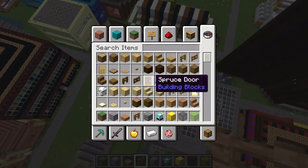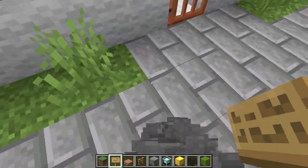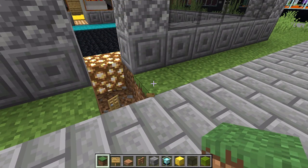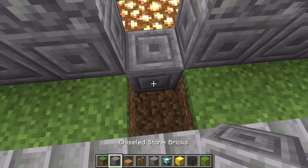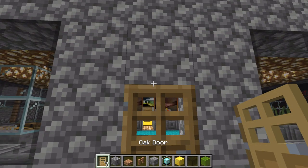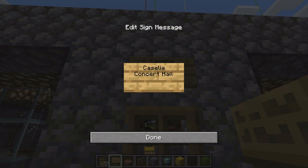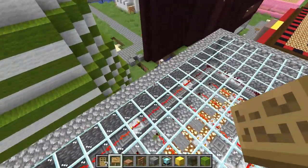Now let's see — we have a sign for the concert hall. What block was that? I was going to say it's just a stone brick. I'm an idiot — that's not a sign, it's a door. Then we have to see what happens inside the theatre.